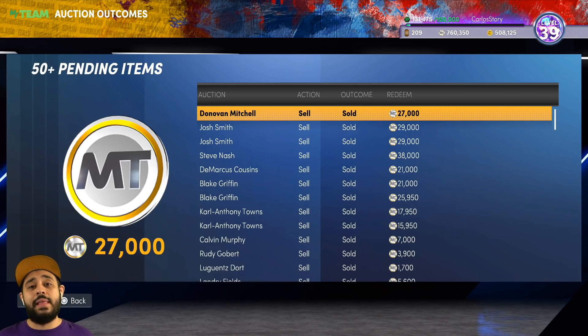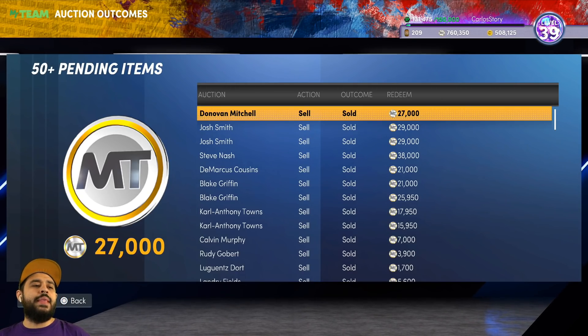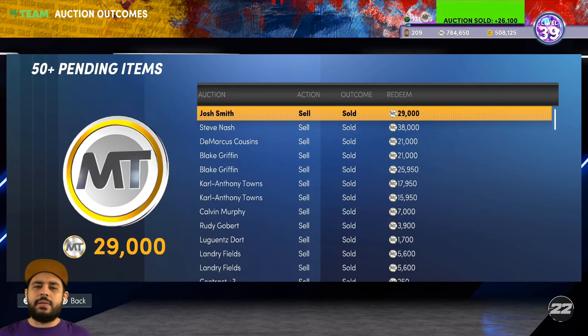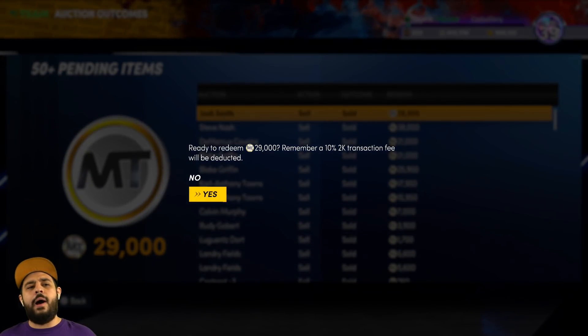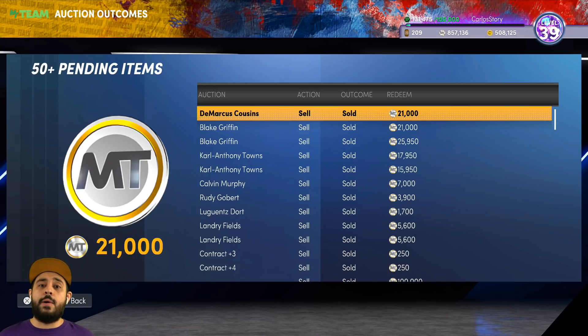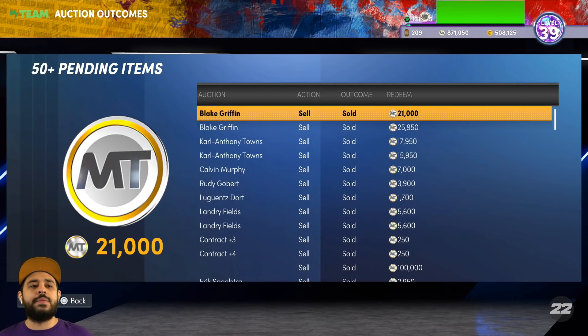We're definitely gonna have over a million MT, so let's keep it going. Some of these cards are duplicates; some I ended up buying in the auction house for cheaper. You'd be surprised — especially when packs drop, you always wanna work the auction house. Whether you're going after an amethyst or a ruby, you'd be surprised how many rubies have a lot of value because people overpay for those cards due to XP and everything.